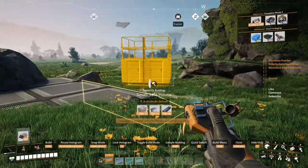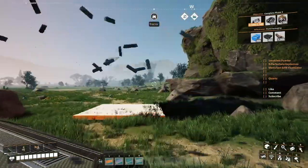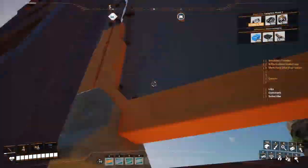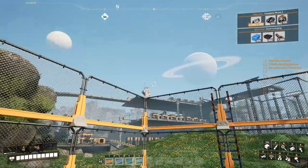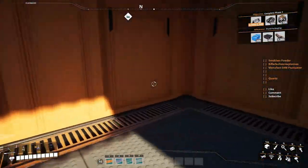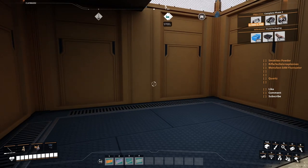If I gotta take a call or go to the toilet, I plop this down and get inside here - I'm safe. If I have those pesky flyers around, I can get down here. I'm safe. I don't have to stop the game, I don't have to exit. It's done in a split second. It's safe.